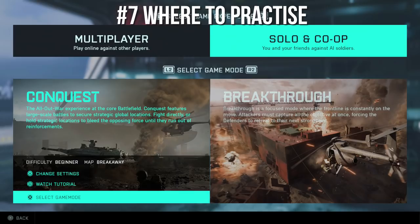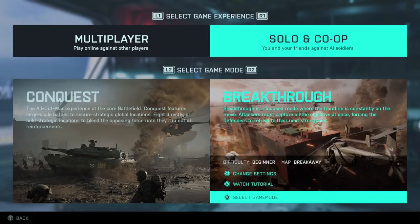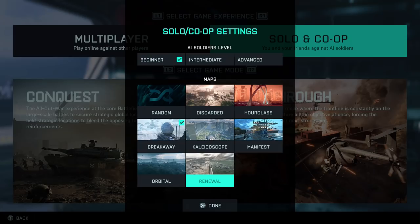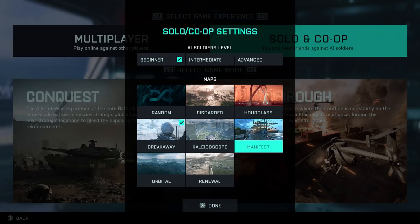If you struggle to learn how to fly or use any specialist, you can play solo co-op mode. You can play conquest or breakthrough, and change the map or how hard you want the bots to be. This is a good place to learn how to fly, use a specialist, or warm up your aim, because you're playing against AI only — a good way to warm up before jumping into multiplayer.